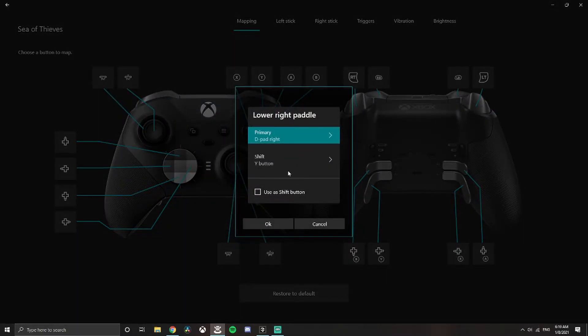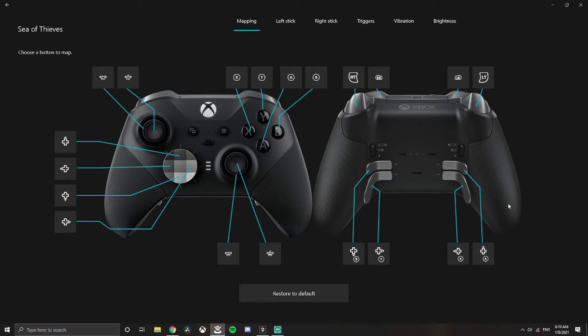You don't need to worry about the shift — this is something we're not using, but if you'd like to, you can have this be dual function. You can make one of your keys a shift button, and then when you hold that down, whatever button you have set for the shift will do that action. For me, I don't like to deal with the shift; it's not very useful to me. Let's hop back over to Sea of Thieves and see what settings we need to change in-game.